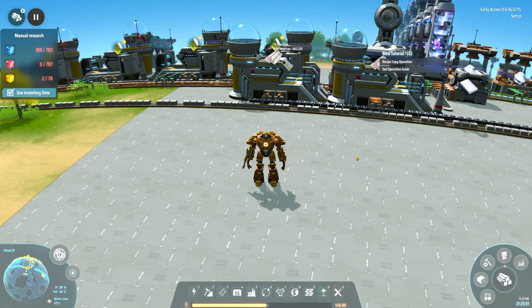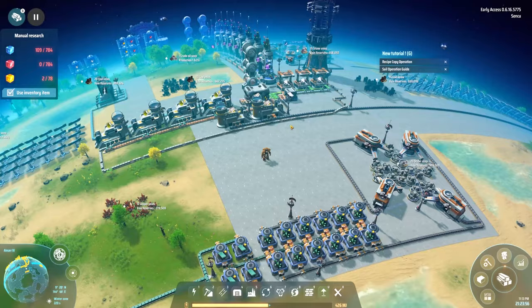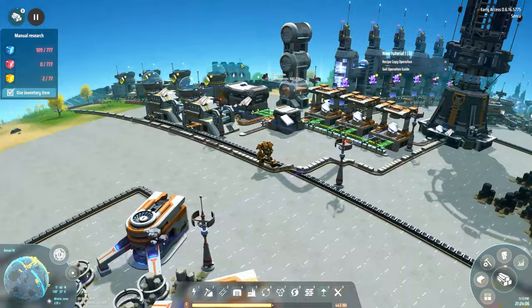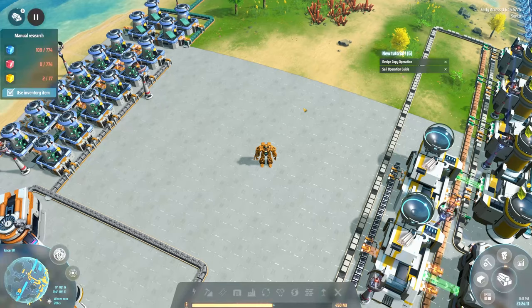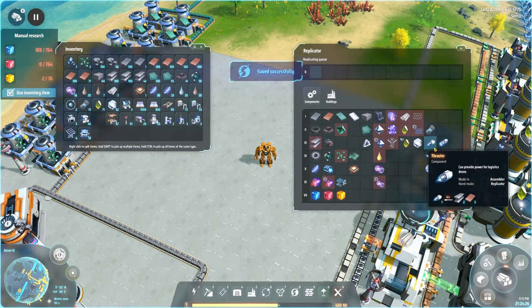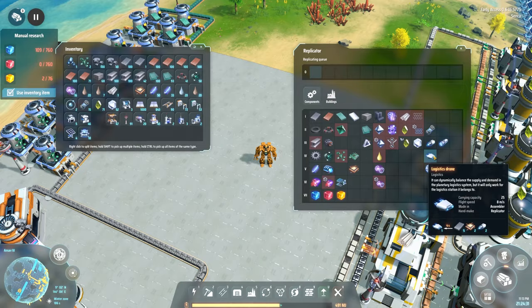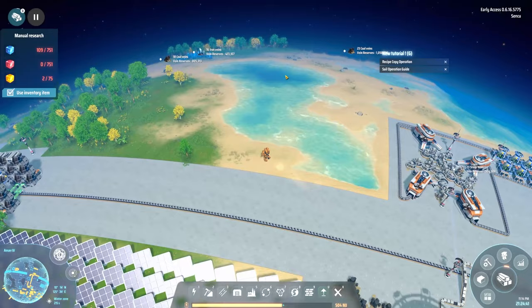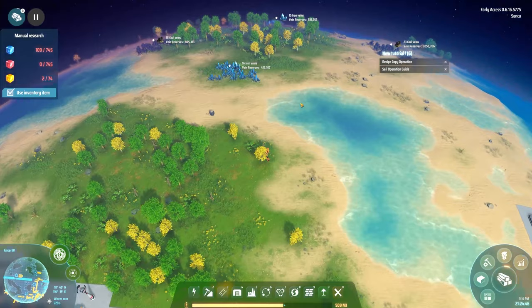Hello everyone, welcome back to this channel. My name is Zenku and I welcome you to Episode 8 of Dyson Sphere Program. Last time we finished production and research for the planetary logistic system, and we started tinkering around with it and did some logistic drones to help us fly stuff around.